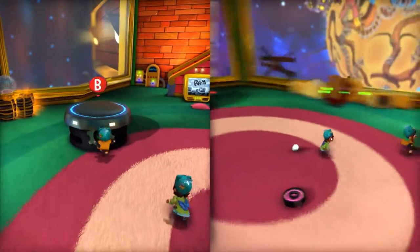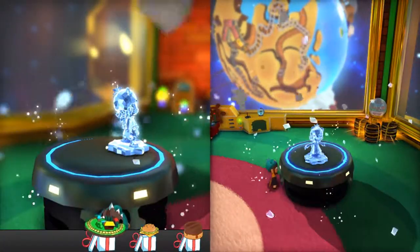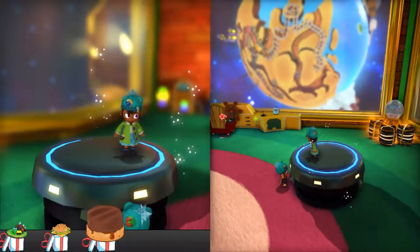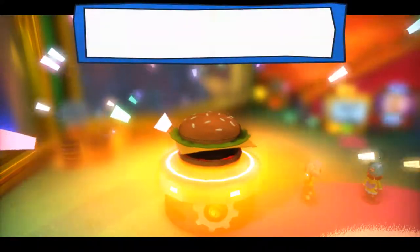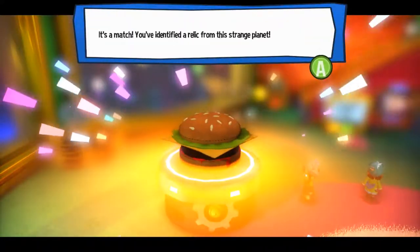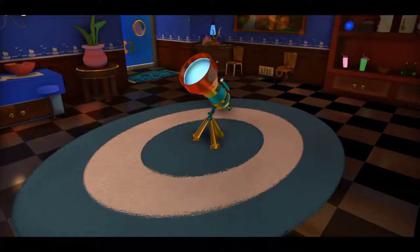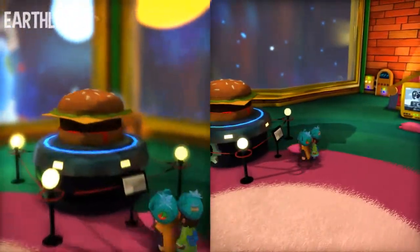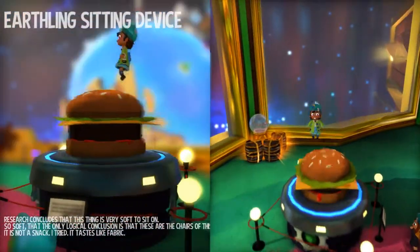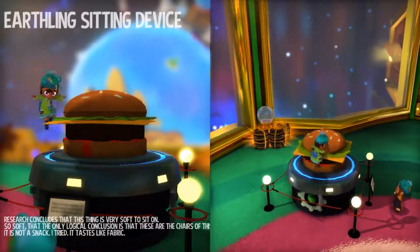It's a relic machine. It's burger! You've identified a relic from this strange planet. You go like Krabby Patties, don't you, Hat Kid. So what did that do? I don't know. I just have a burger now. Earthling sitting device — research concludes that this thing is very soft to sit on.